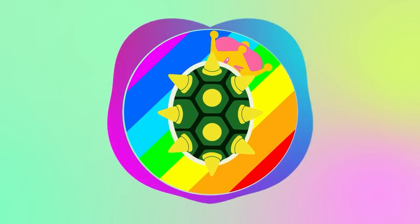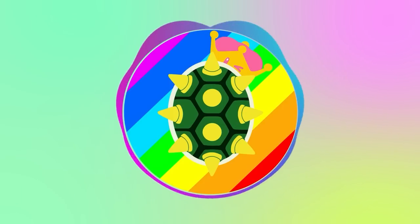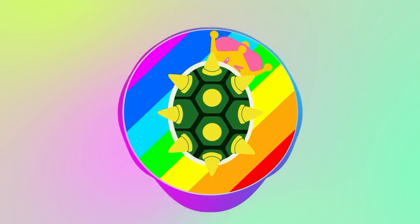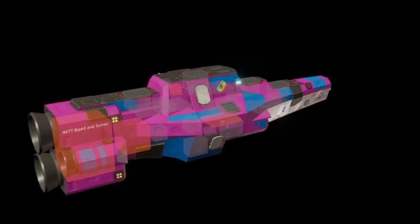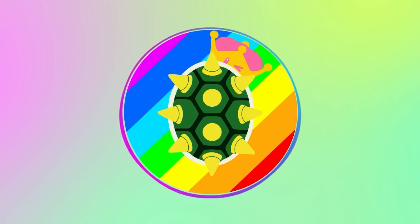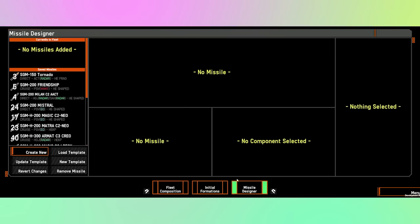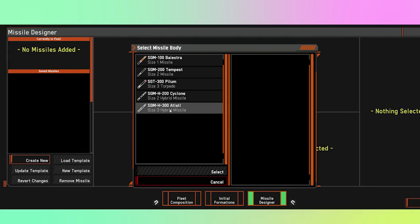The standalone cost for the Voxel is currently 395 points, giving us a wide variety of usage. We're going to utilize it as a cruise missile platform. For missile types we're using size-3 hybrids, which requires changing all slots to VLS3s or CLS3s — they're the same capacity, one is just canted. Once we've added places for all our missiles, we go to the missile designer.